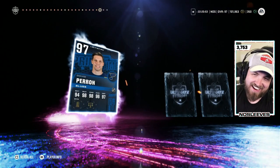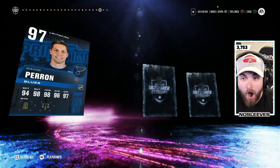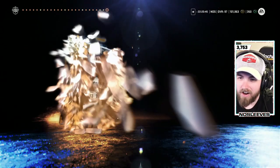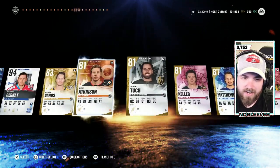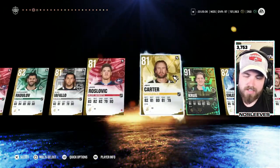Bang — 97 Perron! Yo, the shop prop god David Perron, let's go! Can I even make my money back? Probably not. We'll take it — a 97, an 87, a 94, and a 91. Packs are juiced! Is that my 125k though? Obviously we salvaged it with the pack pull on stream.